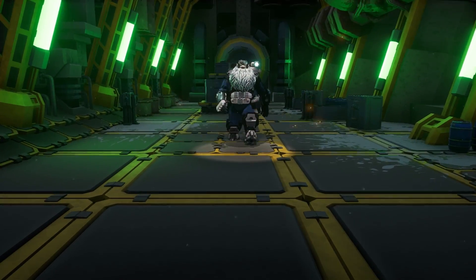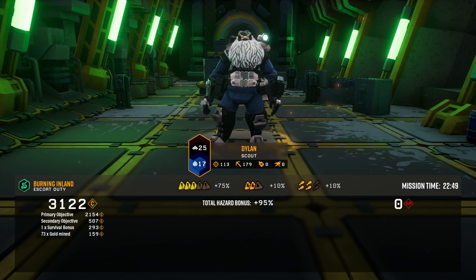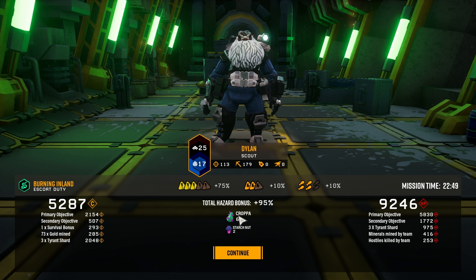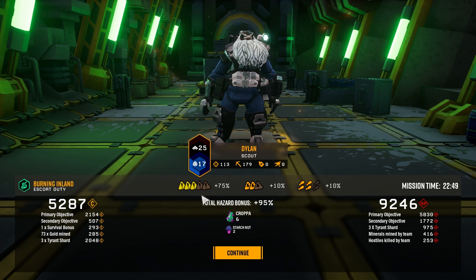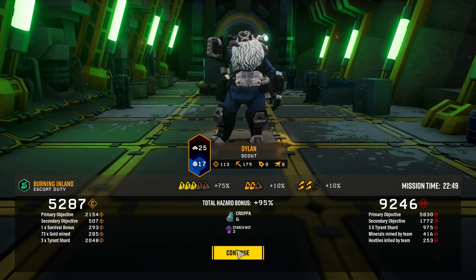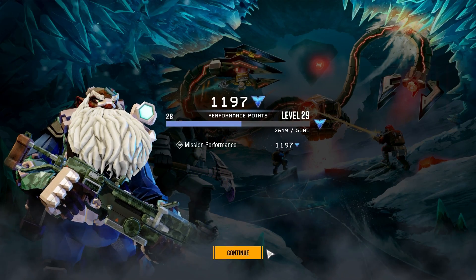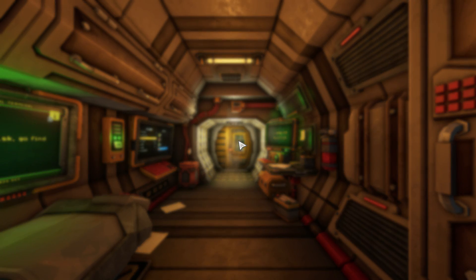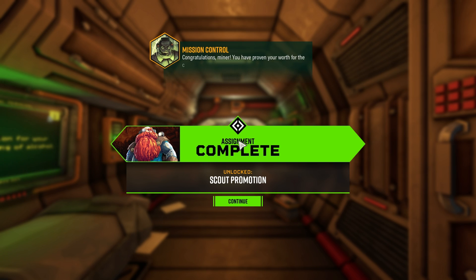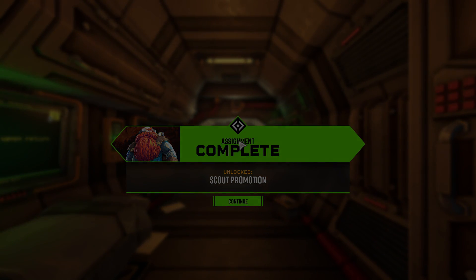Mission status: completed! If you guys made it to the end of the video I really appreciate it. That was a mission time of 22 minutes and 49 seconds, with 113 kills, 172 resources mined, no revives and no deaths. We got six crop up and we only played on the dangerous level, not hazardous. We got 5,287 credits, and that was my final mission of my Scout prestige assignment. Thank you so much for watching — if you want to help me out, leave a like and consider subscribing. See you all in my next one, good night and sweet dreams.